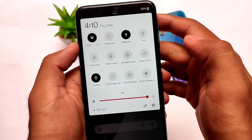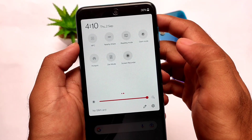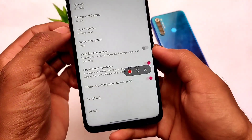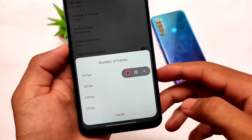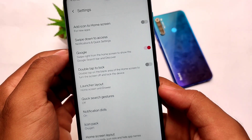Another thing about this OxygenOS is the quick settings panel. Since it's OxygenOS 11, the colors are a little interesting and I like them a lot. The new updated screen recorder is also included, where you get 60fps video recording options, which you always get in these ports. It looks quite good and I didn't get any major issues.